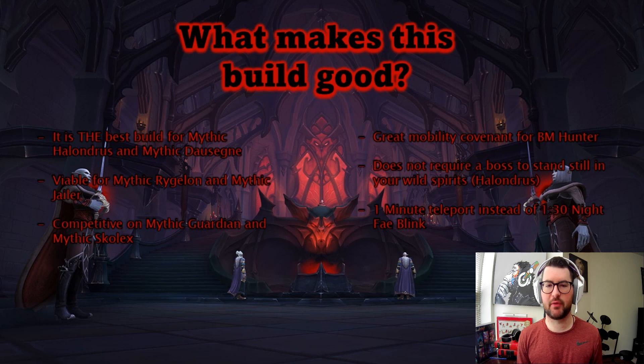I think Night Fae is a little bit better on Raglan, but Venthyr isn't far behind. For Mythic Jailer, it really depends — there is a lot of movement, so it's definitely viable if not tied with Night Fae. It's also competitive on Mythic Guardian and Mythic Skullix. On Mythic Guardian, nothing lasts long enough for Wild Spirits, so Flayed Shot on the highest health target lasts the entire duration. It ends up being really good — it's not burst, but sustained AoE damage, and nothing lives long enough to need burst. Great mobility, no requirement for the boss to stand still, and a 1-minute teleport versus Night Fae's 1.5-minute blink.